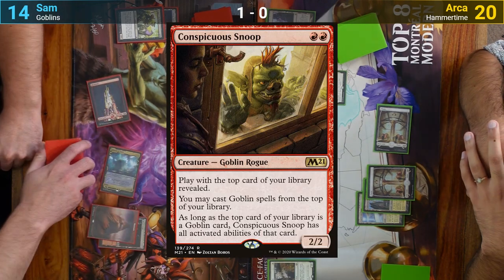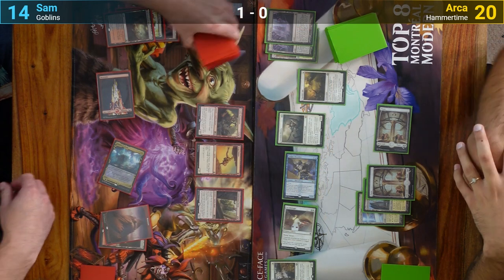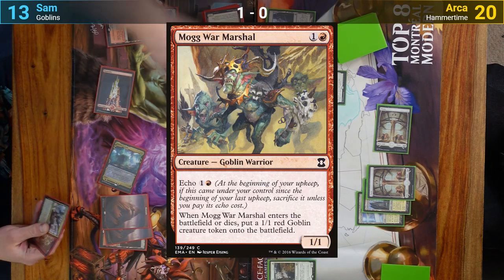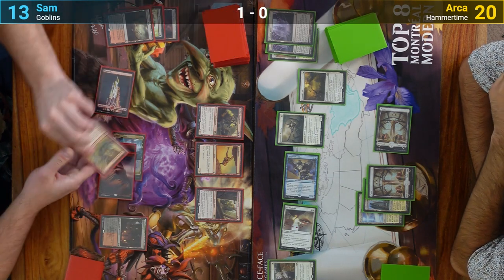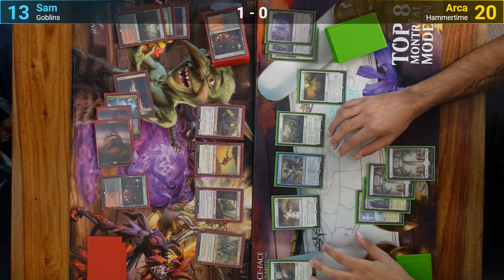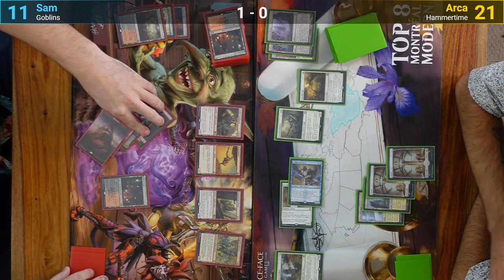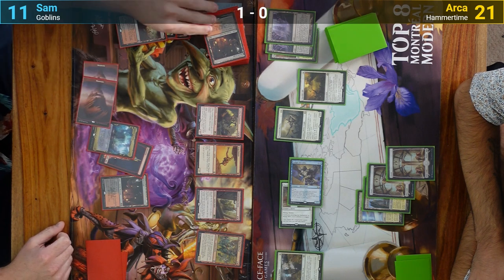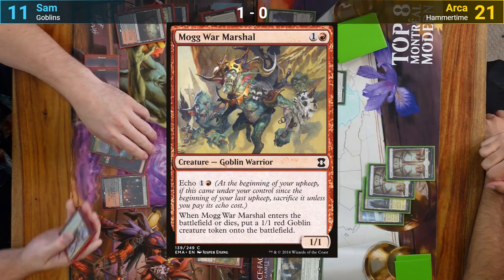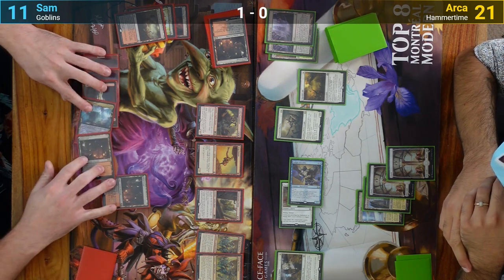Sam plays a Conspicuous Snoop in his main phase, revealing a Mountain off the top. He has a Bloodstained Mire which he plays and sacrifices to find a Mountain and shuffle up. After shuffling he reveals a Mog War Marshal off the top, casts it, and reveals another Blood Crypt. Arja untaps, draws, goes to combat chipping away for another two and gaining one, then passes. On Sam's upkeep he pays the echo cost for the Mog War Marshal. He draws his Blood Crypt off the top, reveals another Mog War Marshal which he casts, revealing yet another Blood Crypt. Sam plays the Blood Crypt he drew, has it come in tapped, and passes.